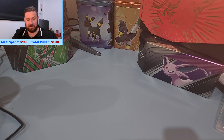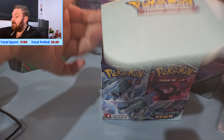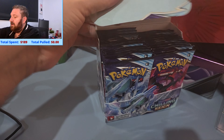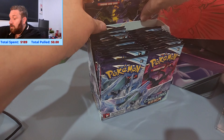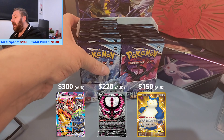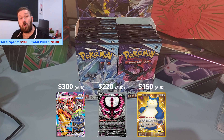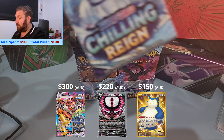I do feel like there is going to be something in this box. I don't think I've ever opened a Chilling Rain Booster Box either, so this is a first for me — hopefully beginner's luck. I did open two or three Chilling Rain packs one time with my partner and she actually pulled the gold Snorlax, which is like the third most expensive card in this set. There are some really crazy expensive cards — those are our chase cards for this set. There's no trainer gallery, but there are definitely some good pulls.